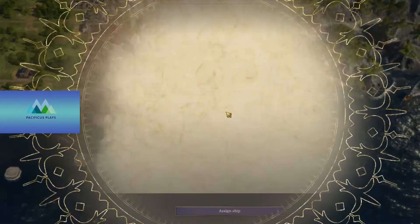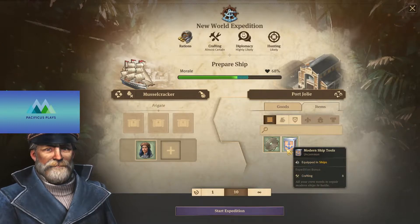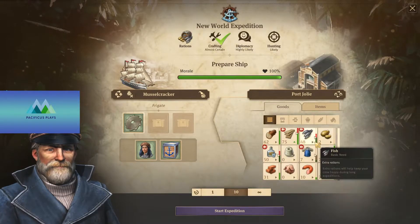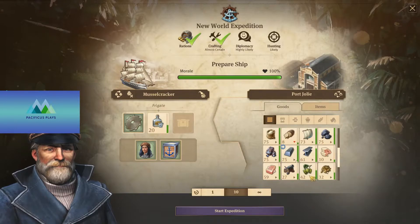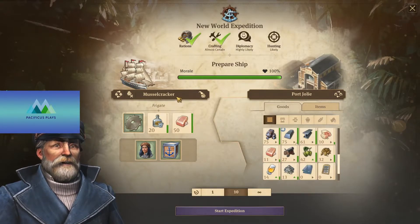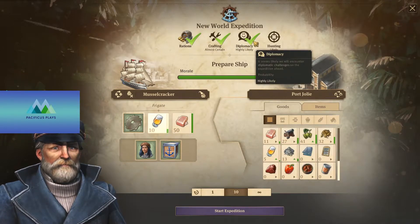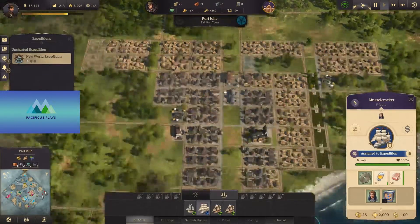And assign the Muscle Cracker. Do we have any items that will help? Yes, we do have a bosun and a circular saw. In terms of goods we need food — let's pack some schnapps and sausage. Soap is good. We need medicine. Diplomacy and hunting — beer we can use. Let's get rid of the schnapps. Going to the New World — fantastic! Set that off on its way.